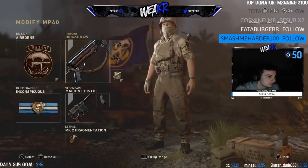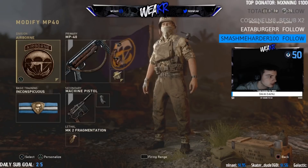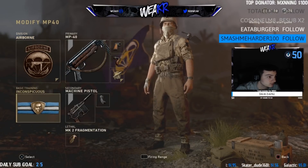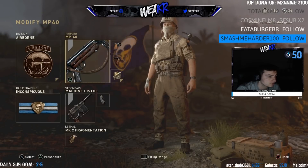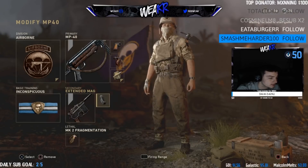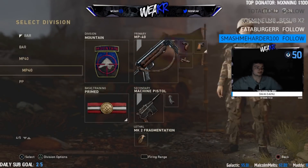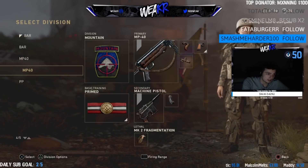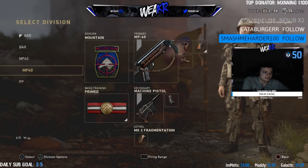This is like an MP40 Airborne class, which is basically like Overdrive, so it makes you run faster, Inconspicuous like Half Dead Silence, Quick Draw Grip. The MP40 is pretty awful though, so I don't really use this class anymore. Machine Pistol — you always have to have Extended Mag on that. And then this is another class, just my Dead Silence MP40 class, and it has Long Barrel instead — with Primed you just get three attachments, so that is that.